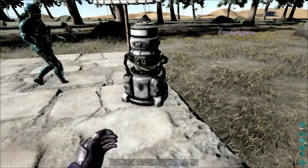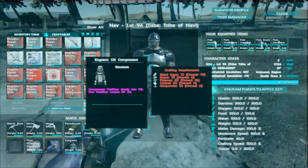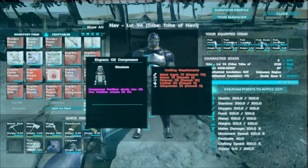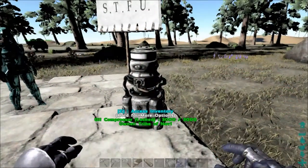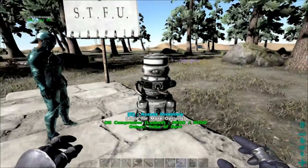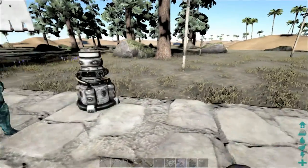That's pretty cool. Crafting-wise, at the cost here — compressor: 75 metal, 75 stone, 50 polymer, 50 crystal, and 25 gunpowder. It's really not that much. It doesn't seem to require power or anything else; you just load it up and it runs by itself. That is Jones Oil Compressor.